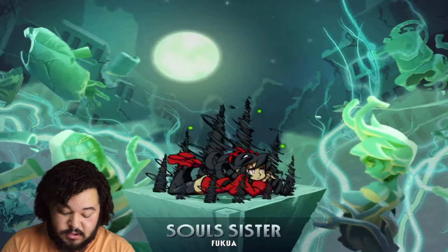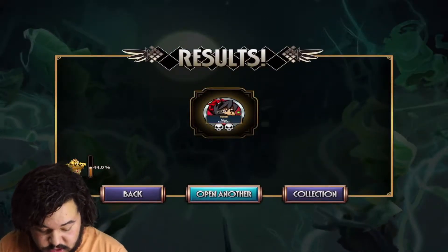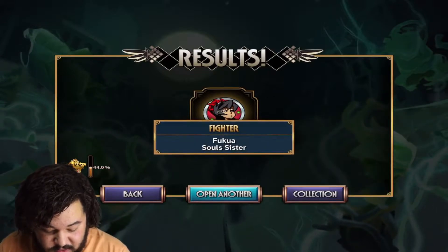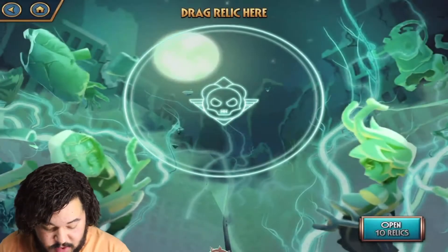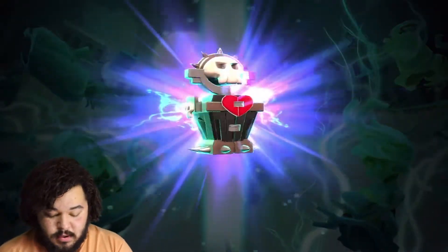Soul Sister — first one added here. So what is she? How do I tell if she's a diamond? It looks like silver. It definitely looks like silver because of what I see around her. It doesn't look like any diamond. So we get a silver Soul Sister.